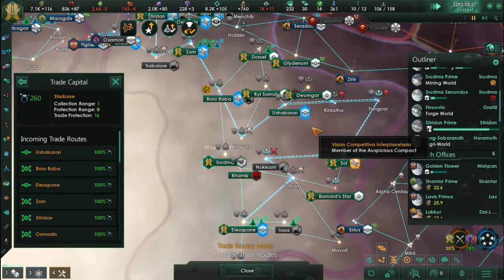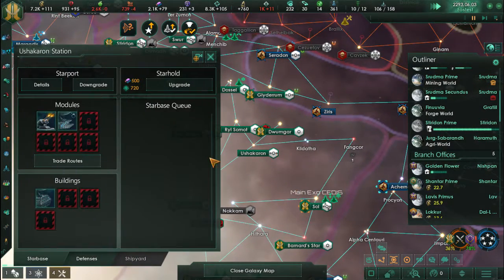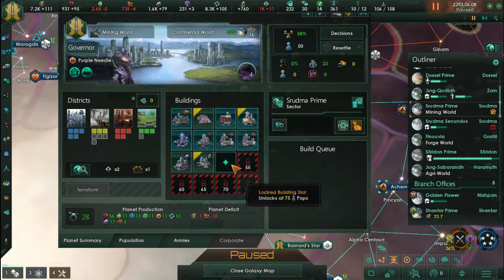Which reminds me — megastructures. We may get some; I'm still not sure. Our purpose right now is to outgrade ourselves into machine level.